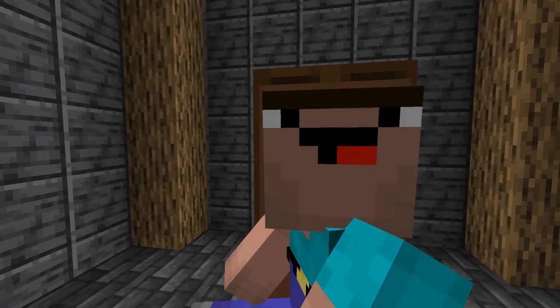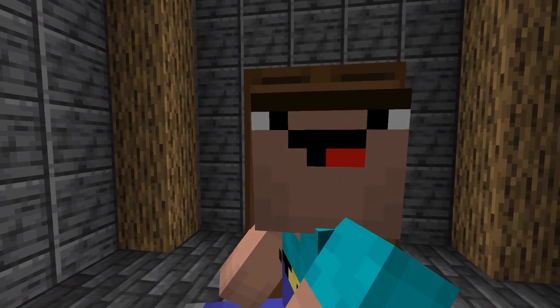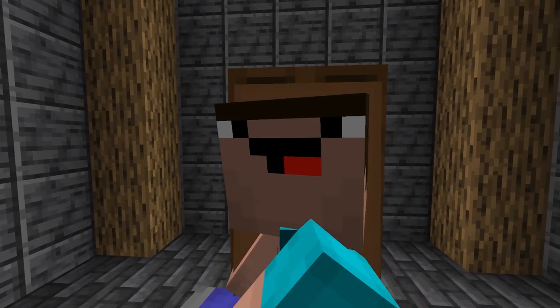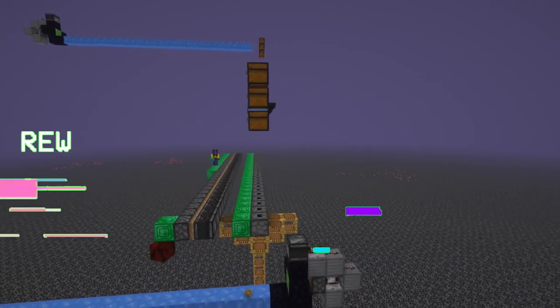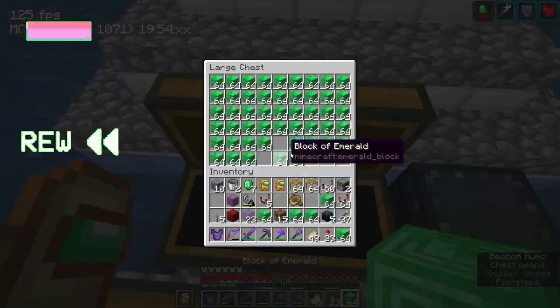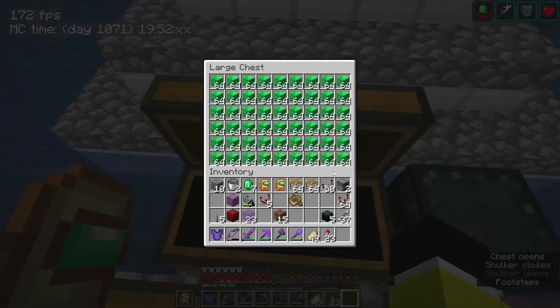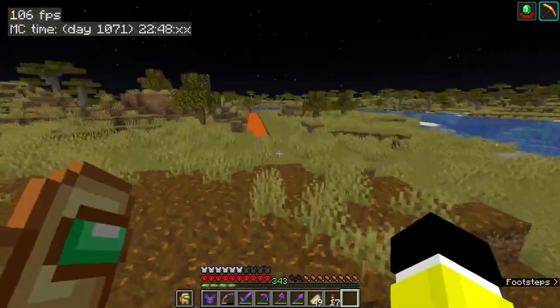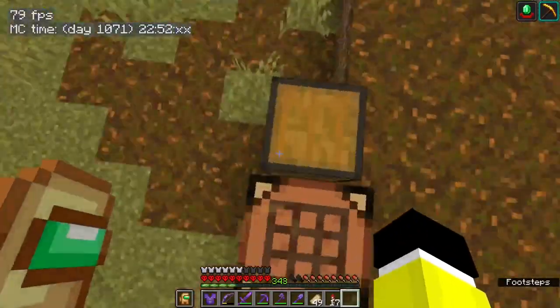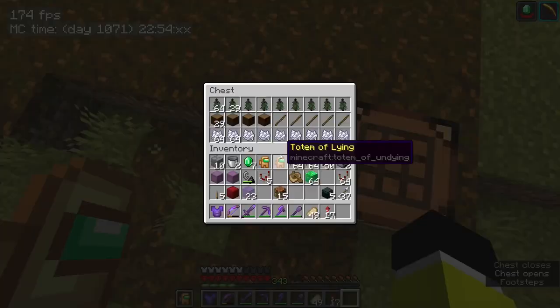That build is cool and all, but how did it just appear out of nowhere? And where did you get all the materials to build it? Let's go back. For a building block, I chose emeralds since I was so rich in them. And according to my material list, we're also going to need about 21 and a half stacks of hoppers, so I better get gathering a lot of wood.